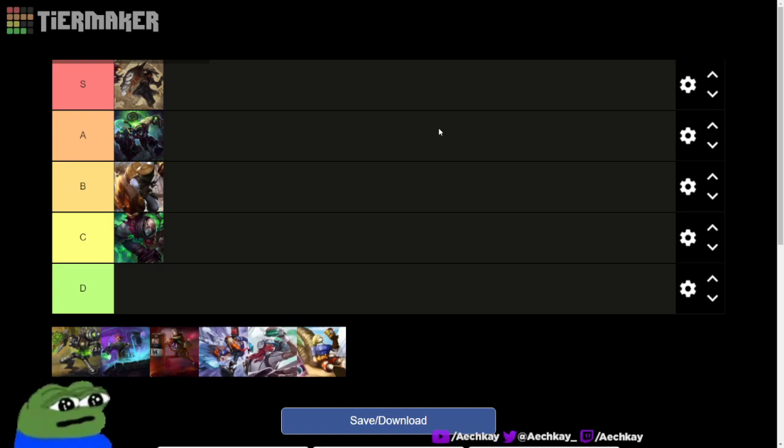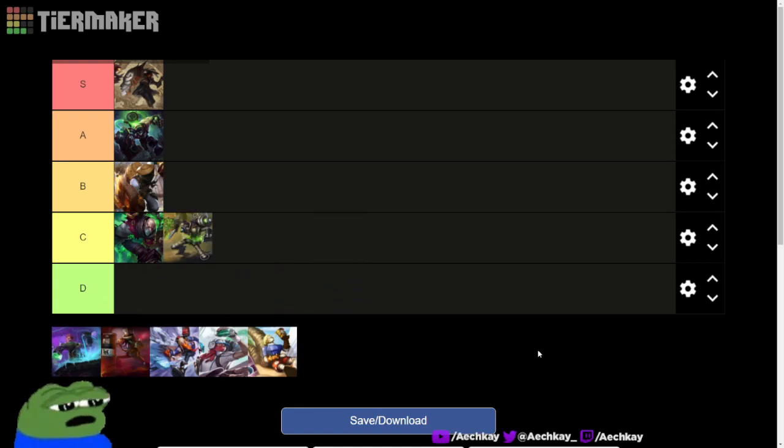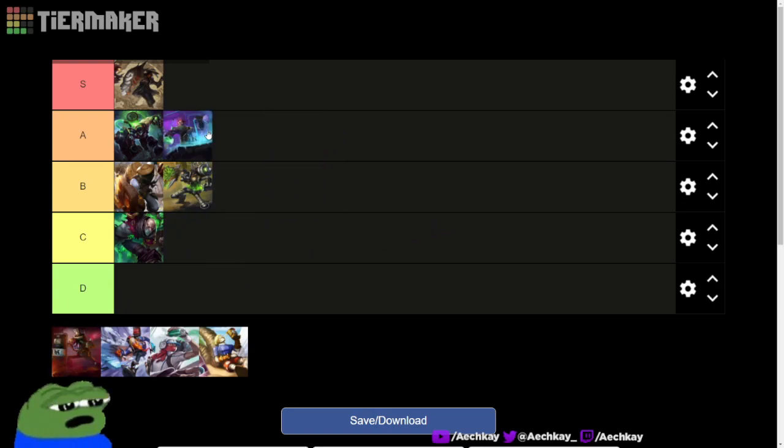Hextech Singed — I think it's a C, but I'll move it to a B. It's one of those older skins so it has a bit of an ugliness factor just because of how dated it is. I think that's a Chinese splash art. But this next one goes into A because it's ugly — it's so gross looking and it tilts the enemy team. I've actually had people say they don't want to lane against that skin, so it's like a better BM version.